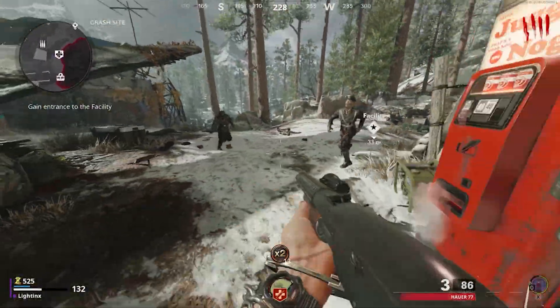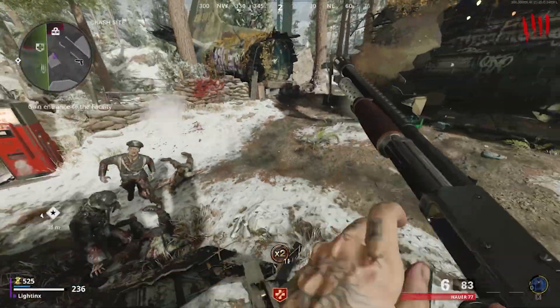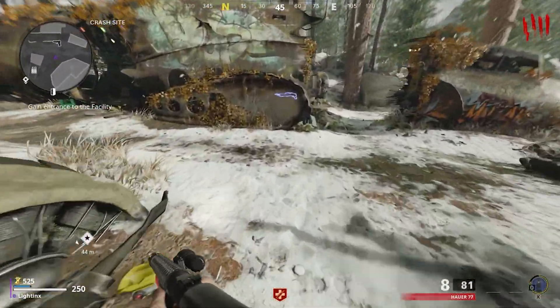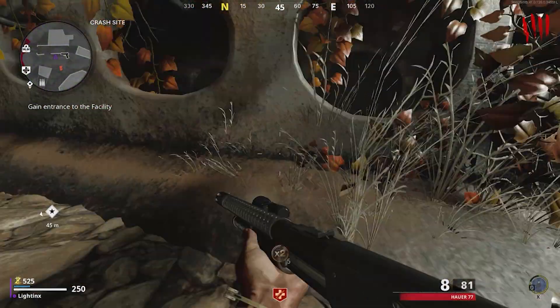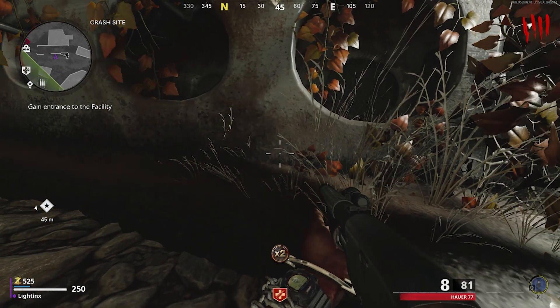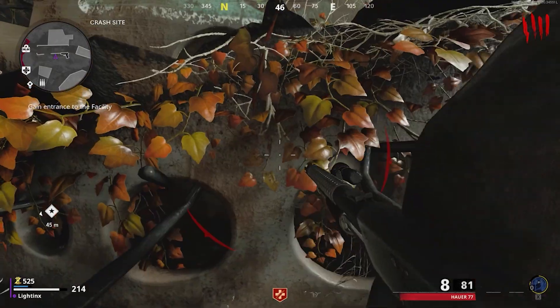That's two zombies. Make your way over right here, make sure they're behind you, call right here, and once they're behind you use the crouch button in front straight away.